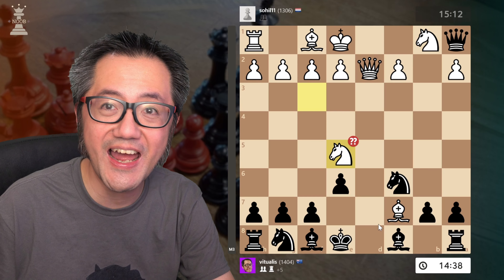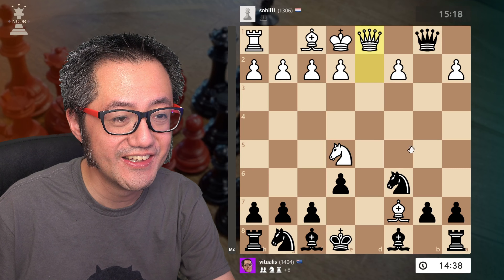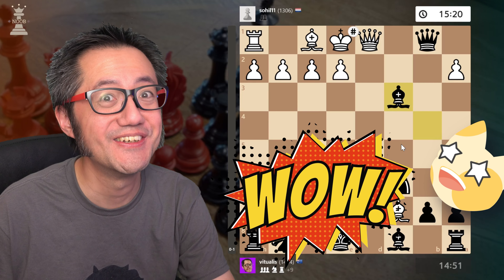This is now pinned to the king. They try to bring another piece to attack. Check. Block. Check. Forced move. Managed. Good game. GG.